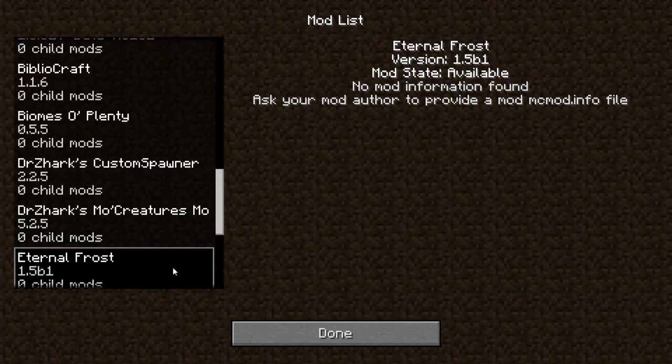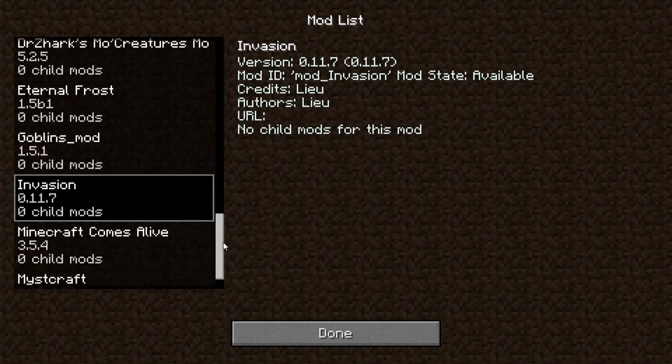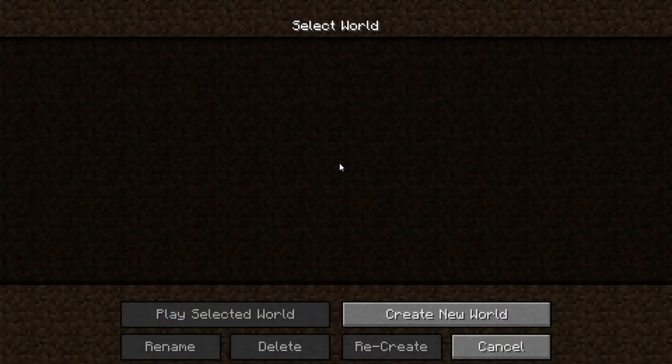Eternal Frost — they call it the inverse of the Nether. It's a new icy dimension where you can go and have adventures. It apparently has some generation in it, but I installed it and we will adventure there. We got the Goblins mod where there are goblin villages to raid. Invasion mod so I can call an invasion on myself, which will go really cool with Ancient Warfare since I can have siege engines mowing them down. Minecraft Comes Alive is back — that was everyone's favorite last season based on views and likes. And Mystcraft — everyone loves Mystcraft. Without further ado, let's make our world.